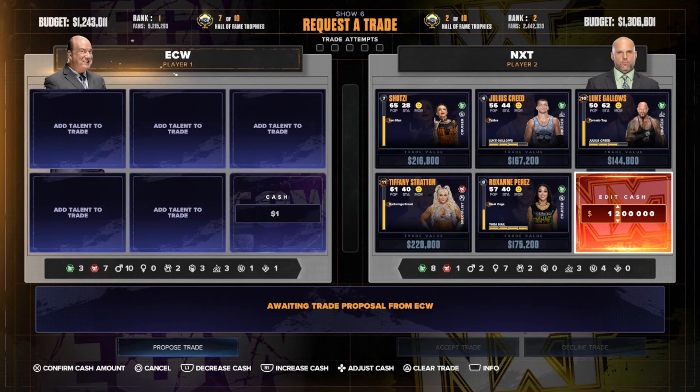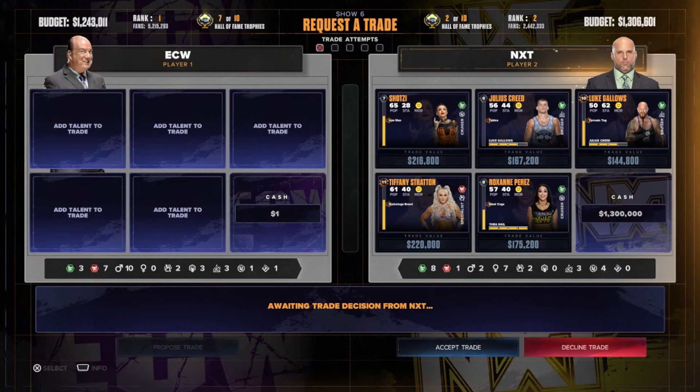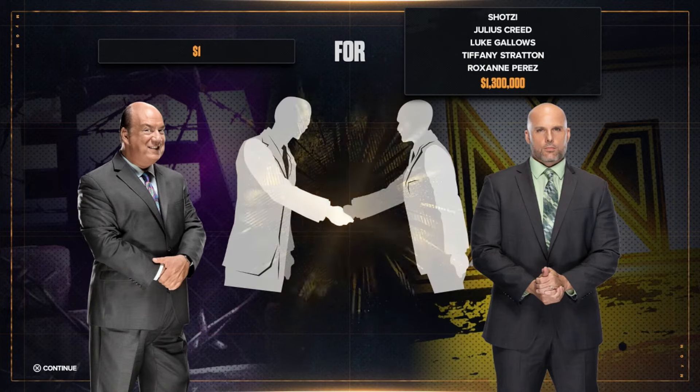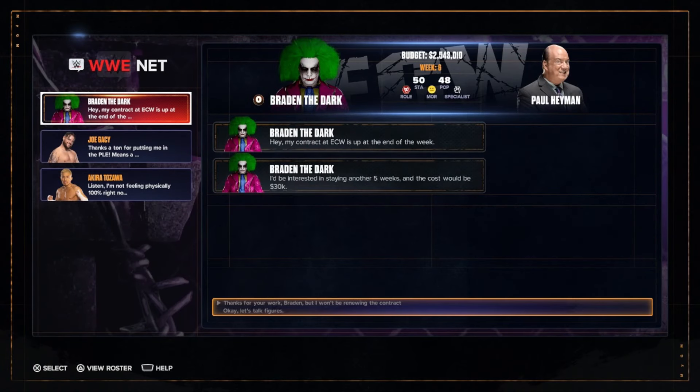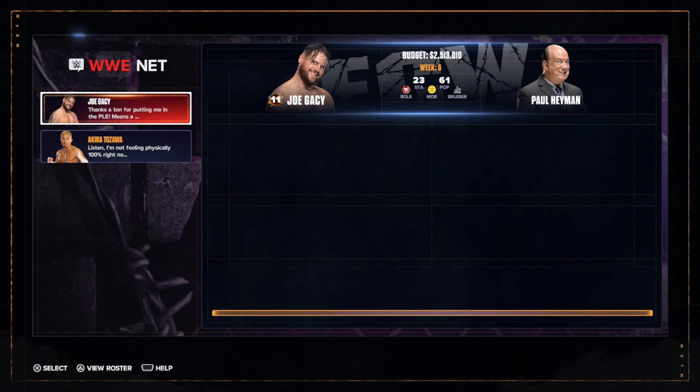You can spend that money on the arena, superstars, or anything like that. If you unlock any cards that increase the amount of fans you get, make sure you use them. You can also upgrade superstars — there's a trophy for getting one to level 25, so if you get any XP cards, put them on one person and focus on getting them to 25.